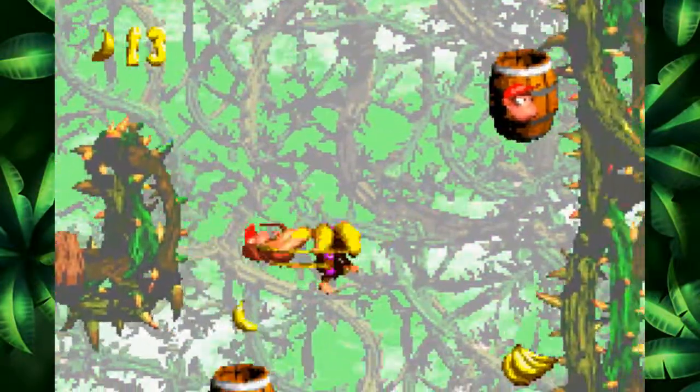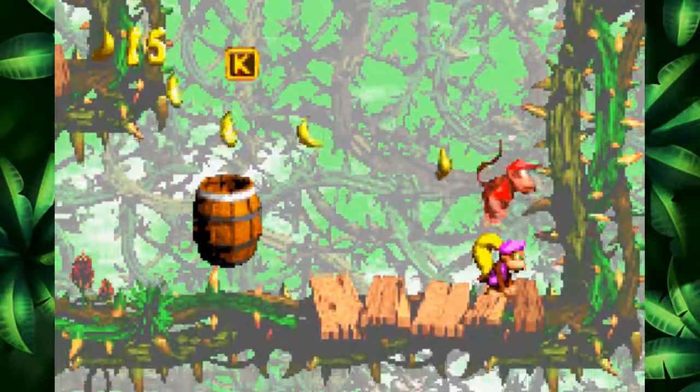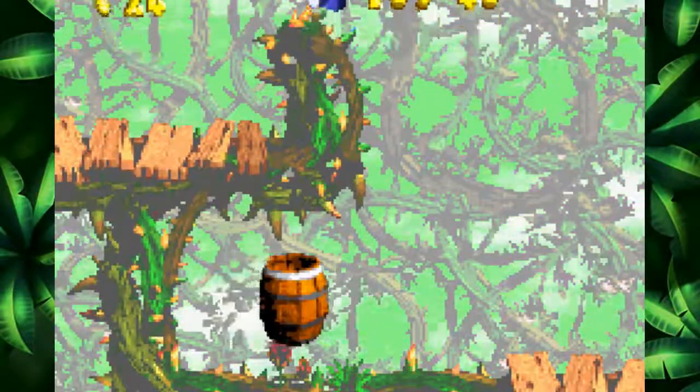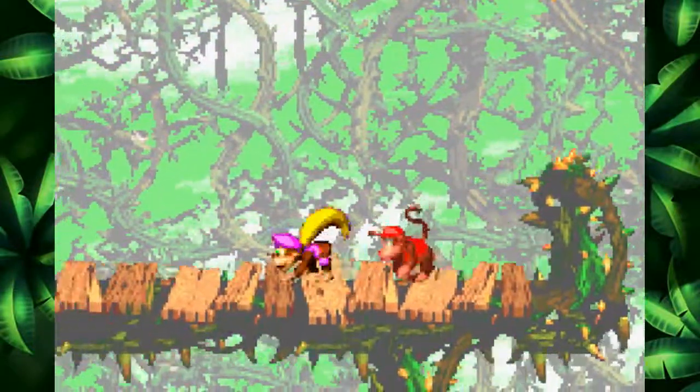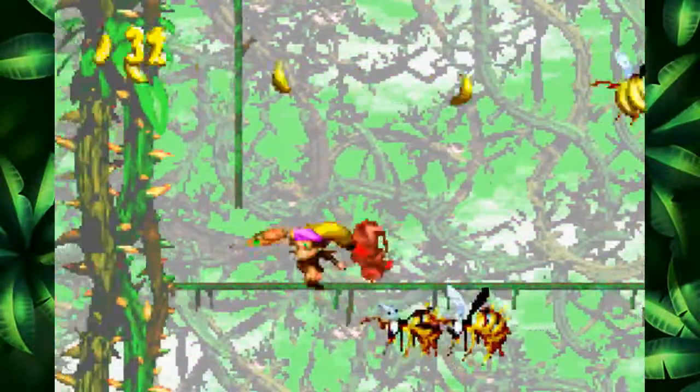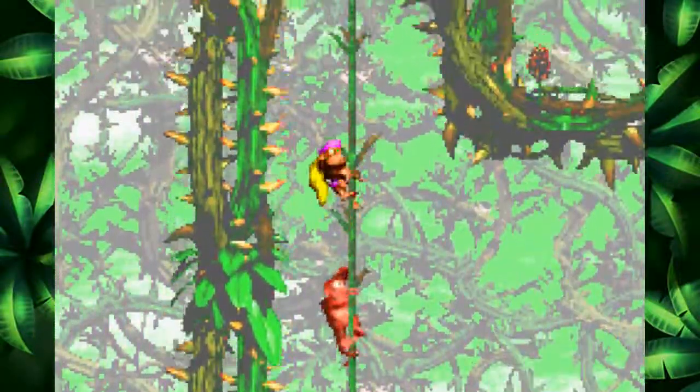If we head over here, we can grab the K, and I believe this trick works — yes, indeed it does. And we got the scrapbook photo, not bad. We are one-fourth of the way there in terms of scrapbook photos. We were also able to grab those bananas behind the bee. I'm very impressed.